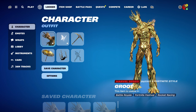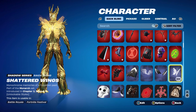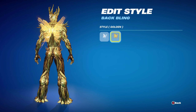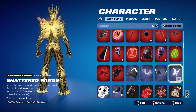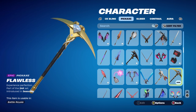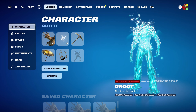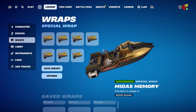Combo number 7 is the second Gold Foil combo. For back bling I'm using the Shattered Wings, part of the Monarch set from Chapter 3 Season 1 — this was from the first ever Level Up Quest Pack. The edit style I'm using is Golden, earned by getting 28 Level Up Tokens. If you don't have it, any Golden Wings would work. The pickaxe is the Flawless, part of the 24K set from Chapter 1 Season 8's Battle Pass — it's Lux's pickaxe used for the Gold and Black. The weapon wrap is Midas Memory from the Chapter 2 Season 2 Battle Pass, part of the Golden Ghost set — using it for the Gold and Black.